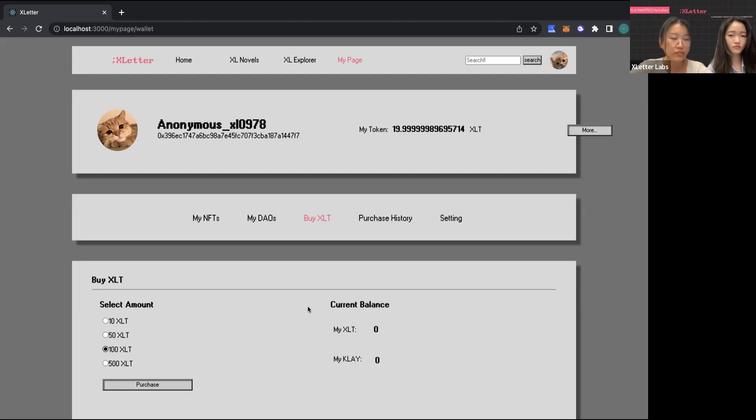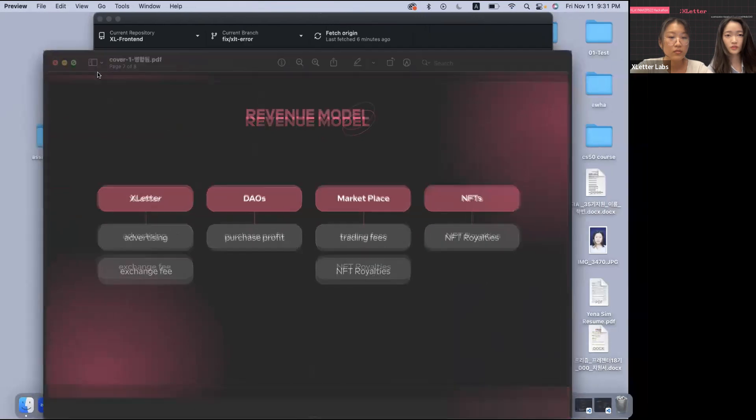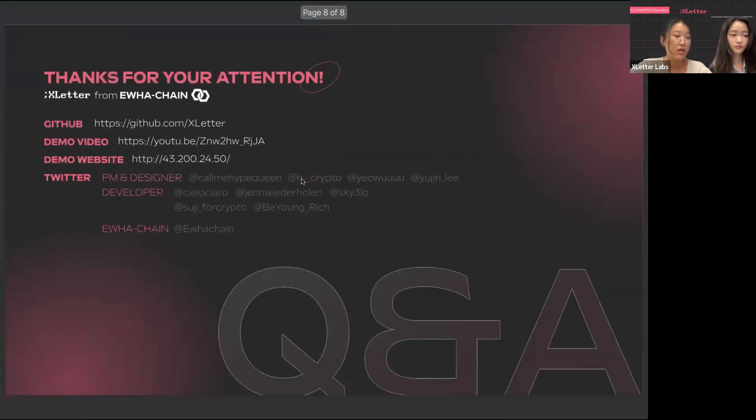After the purchase, if the transaction is successful, the user can check the updated XLT and KLAY balances on My Page. That concluded the X Letter presentation. "We are X Letter Labs, part of EvL Chain, the official blockchain club of Ewha Womans University. Here are our socials, and we are open to any questions from the public."